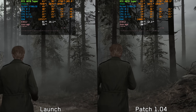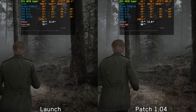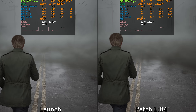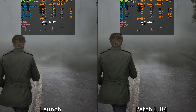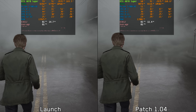As for general performance, there is no significant difference between the launch version and this new patch — just a minor 2% improvement which falls within the margin of error. In Silent Hill town, the stuttering is still present and occurs in the exact same spots, just as frequent and consecutive as in the previous version. Performance is pretty much similar between the two versions.